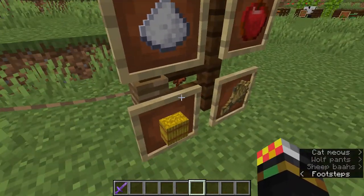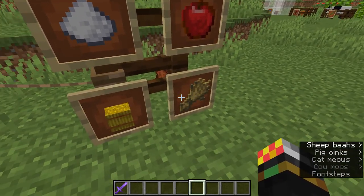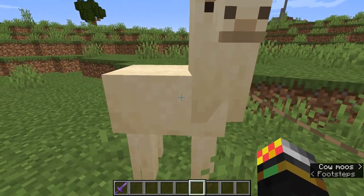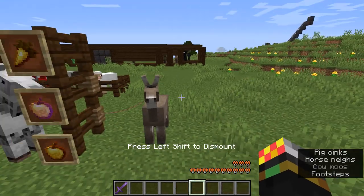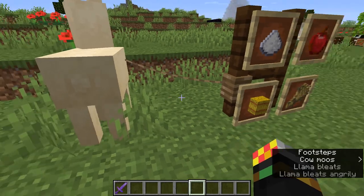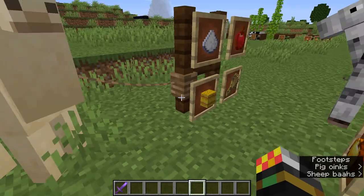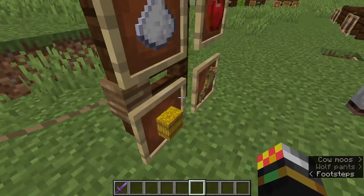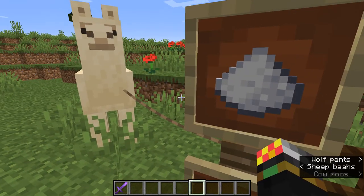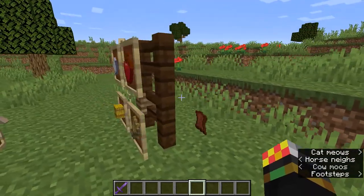You can also breed llamas — just give each llama a hay bale and you get a baby llama. You can make the baby llama grow faster by giving it wheat. So if you want a huge caravan farm, you can simply breed your llamas.